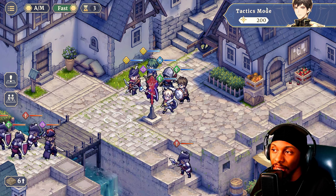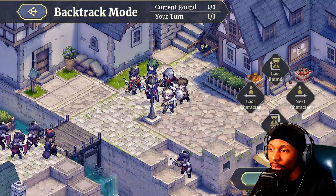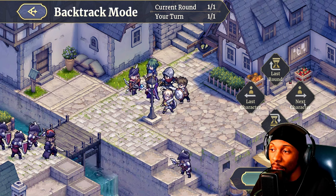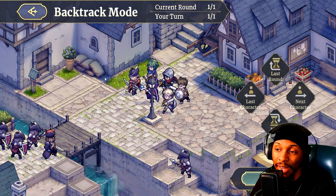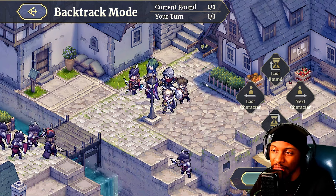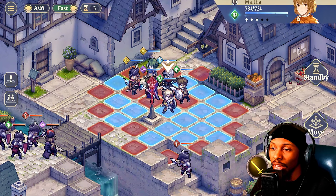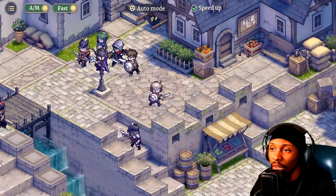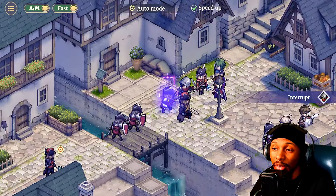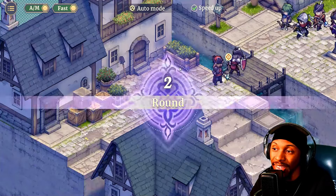You have Tactics as well — kind of like a leader skill you can utilize in combat. You also have the Backtrack mode, which lets you go back to the last character, last round, or next character if you made a mistake and someone dies. You get three uses per fight, so think of it as walking back in time to redo a mistake. There's also Auto mode with a speed-up option, but I would strongly advise manual play — especially for objective-based game modes.